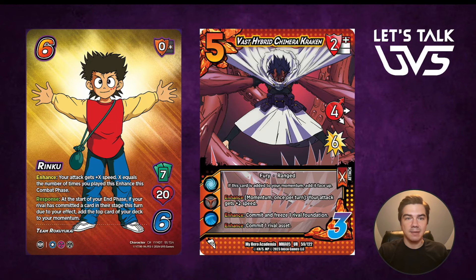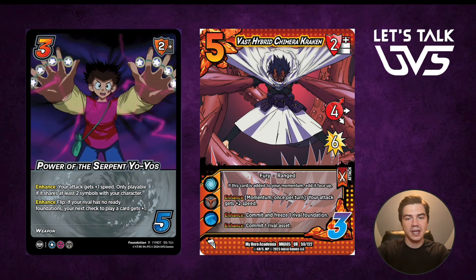First off, Vast Hybrid Chimera Kraken — it says commit and freeze one rival foundation. This doesn't say you have to play a stun move for Rinku's response; it just says at the start of your end phase, if your rival has committed a card due to your effect. So you can lead Chimera Kraken, freeze one of their foundations, and just build. Maybe you have a build turn but still want your free momentum — play a Kraken, freeze something, get your free momentum. Or it's a great string starter, and it can also commit a rival asset. It also shares two symbols with your character, which means Power of the Serpent Yo-Yos can give it a speed.